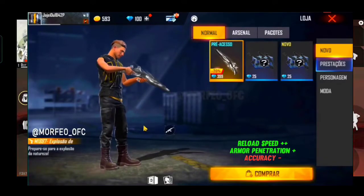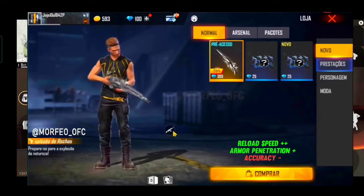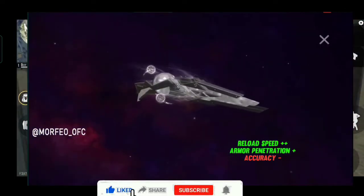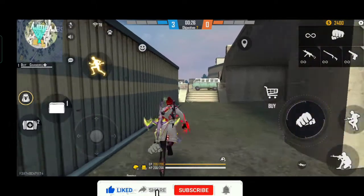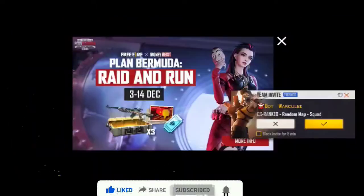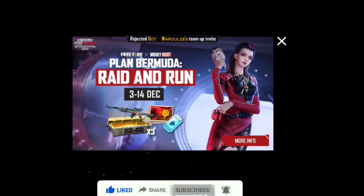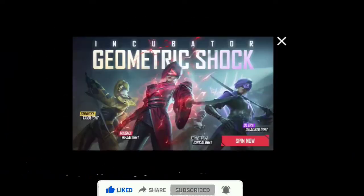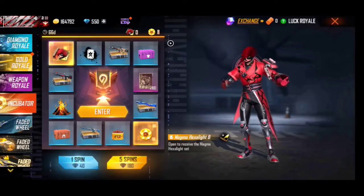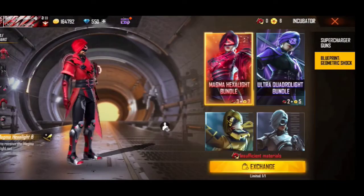The gun skin is 100% confirmed. If you're using an incubator, this incubator is 3G. In the next incubator there is a bundle for the M1887, and when you have it with a leak — the M1887 is also included.